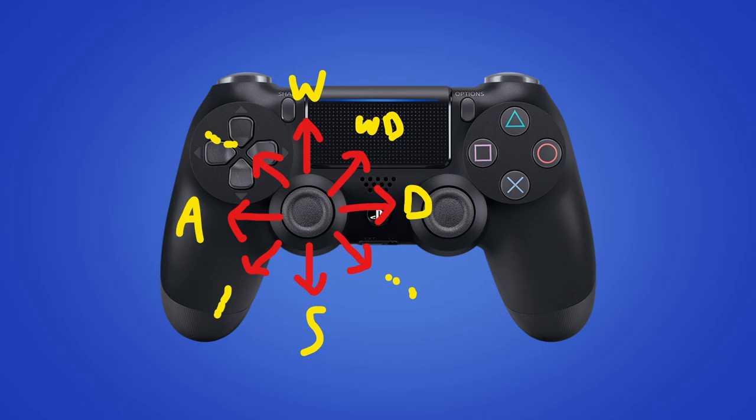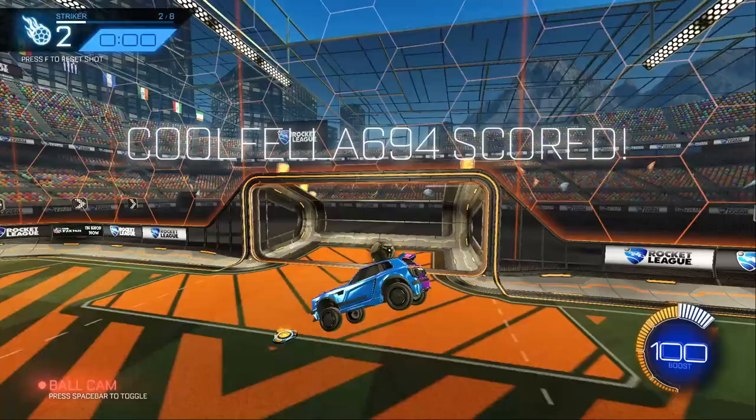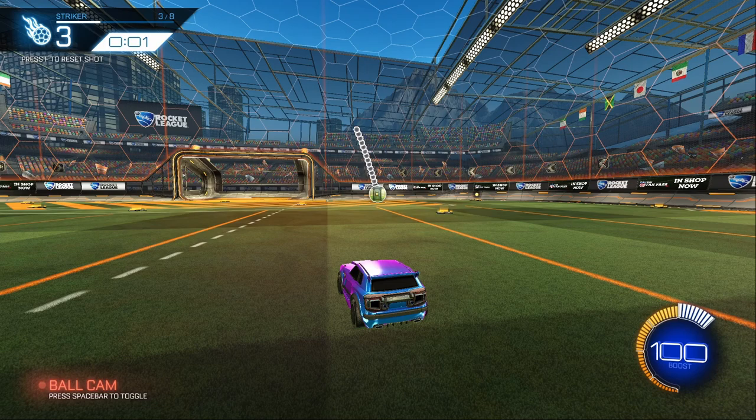Okay, let's break this down into parts. The first step is: can you do a normal aerial shot without airroll — just a normal shot? There we go, second try. If you can do that, then we can move on to the next step, and then we just hop into free play real quick.